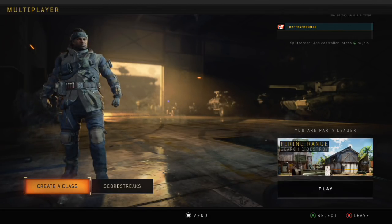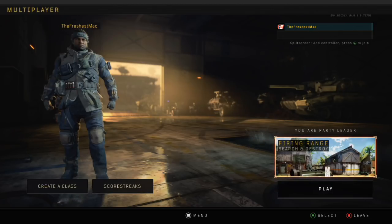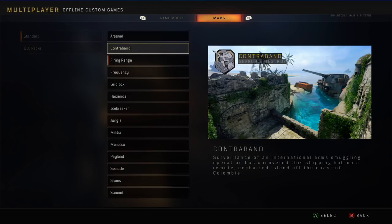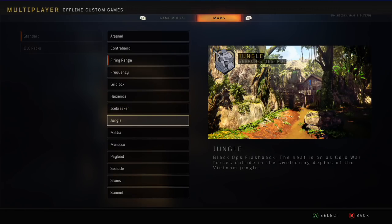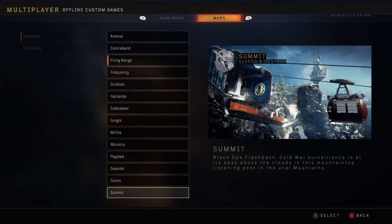It's actually 2am but let's jump right in. What you'll need is Search and Destroy, and then just choose a map where the bomb is near a trickshot spot. I tested this out on Firing Range where the bomb isn't perfect, but we'll try — where's a perfect spot? We've got Slums, Summit...